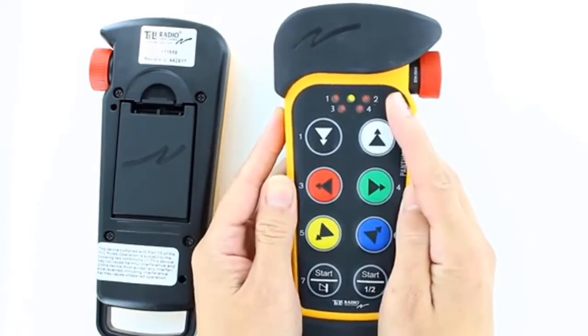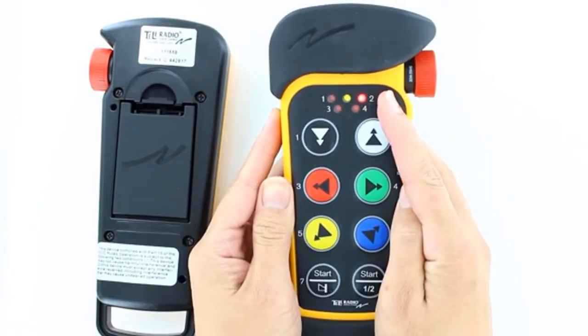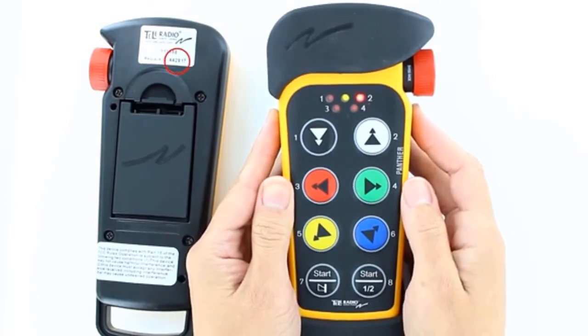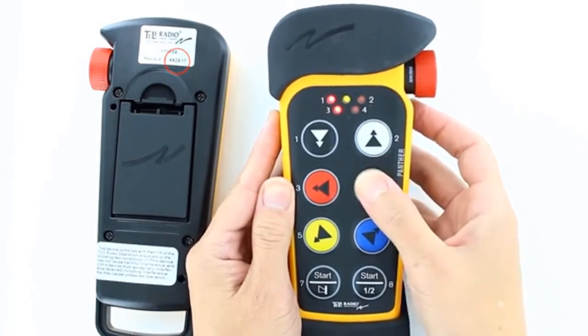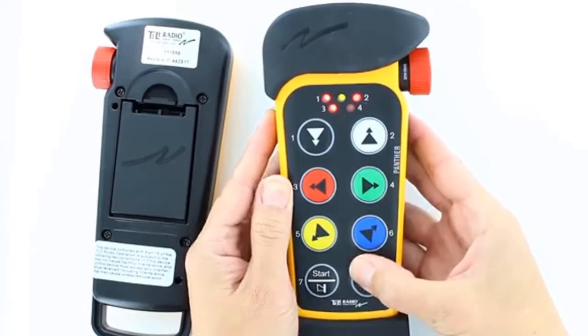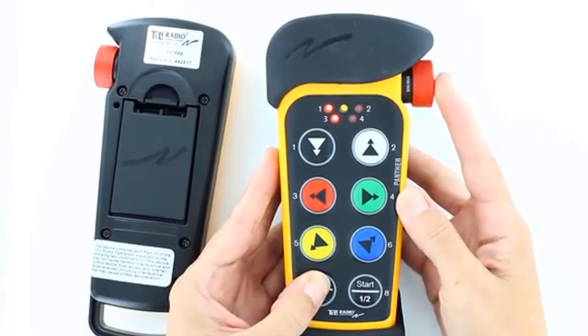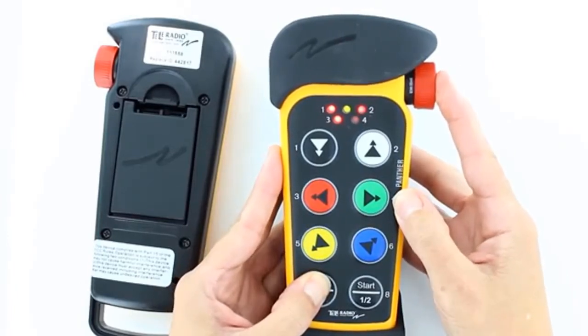The green LED stops blinking. LED 2 flashes red. Enter the Replace ID for the transmitter being replaced by pressing the transmitter buttons. When reaching the last digit in the ID, keep that button pressed. Press the Stop button.